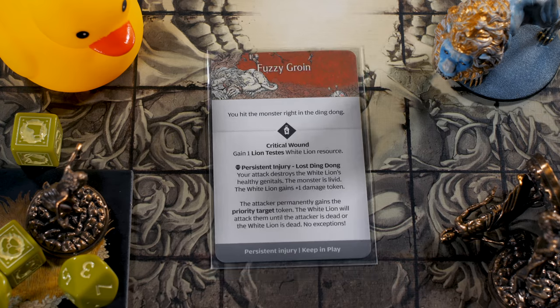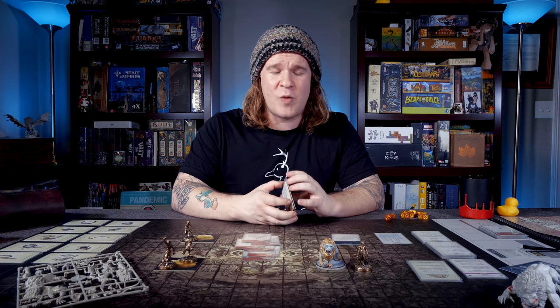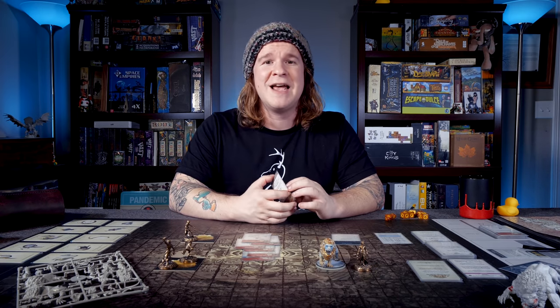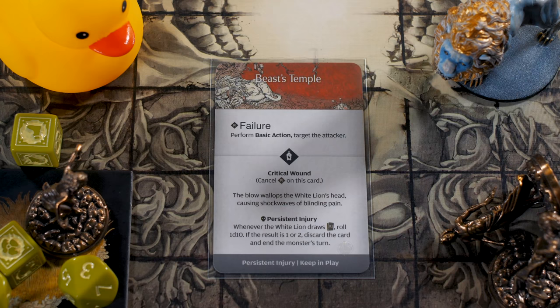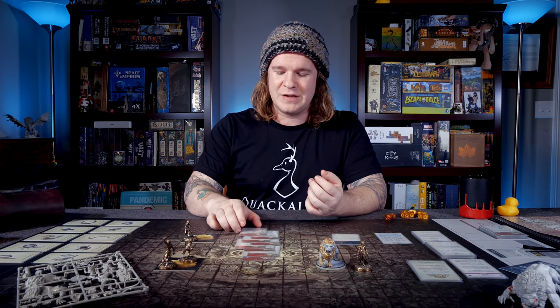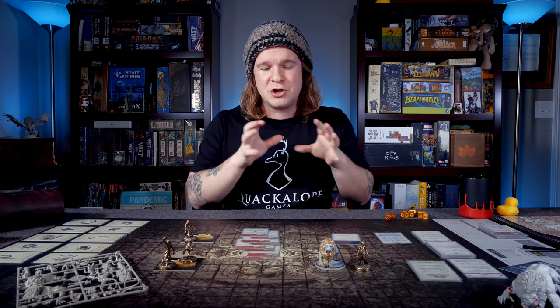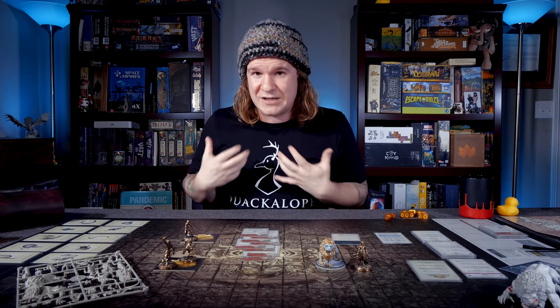The Fuzzy Groin lets you rip off the Lion Testes on a crit, but this Persistent Injury has a negative side effect — the White Lion is going to hunt you down. You gain the priority target token until you are dead or the White Lion is dead. The Beast's Temple, on a crit, applies a Persistent Injury that makes the White Lion potentially miss its AI deck cycle — you draw up, roll a die, and on a one or two, discard the card. That is really, really good. The Beast's Maw could result in the White Lion vomiting on you and giving you an insanity churn, or giving you an AI sequence where you can take advantage of the fact that the White Lion's puking blood, along with potentially giving you plus one courage and plus one survival.